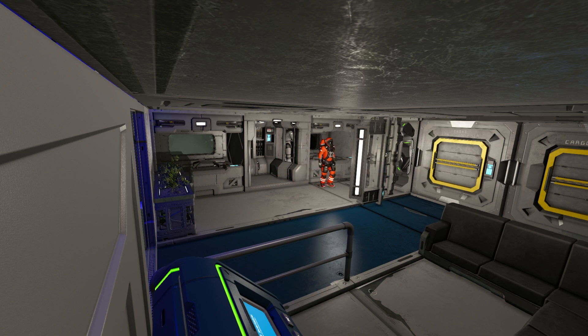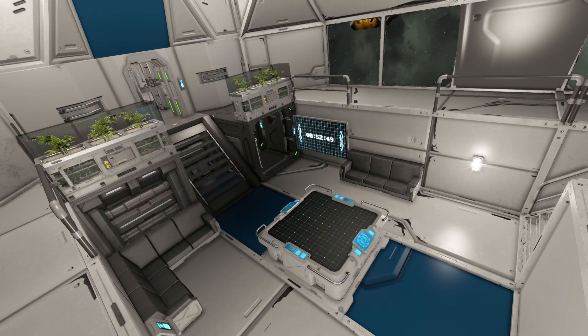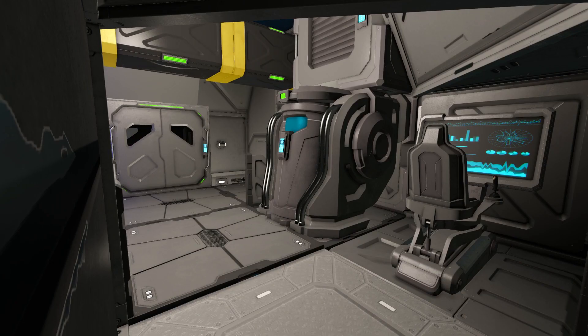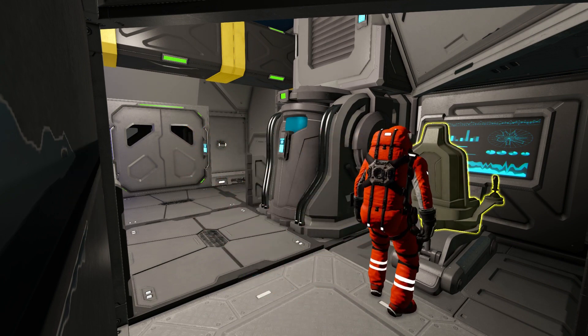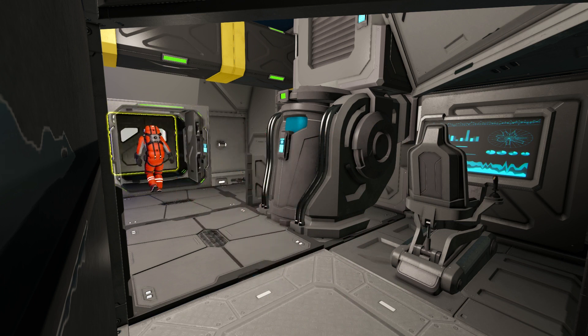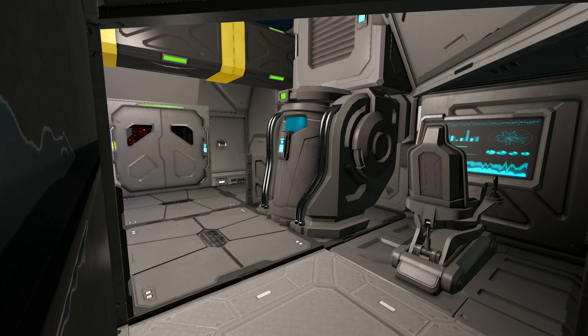There's a ladder that leads up to the next deck, but if you go back through to the bridge and up the stairs you'll see what's next — a little room with a survival kit and kitchen. Next is a little emergency bridge area. It's not the battle bridge; that's one deck further. And then you have the airlock as well.